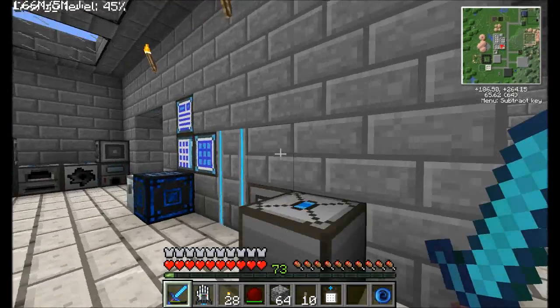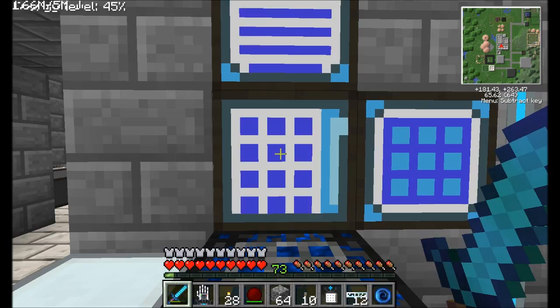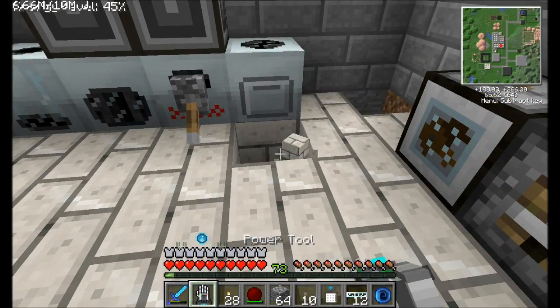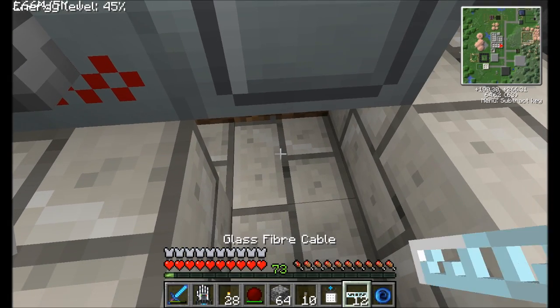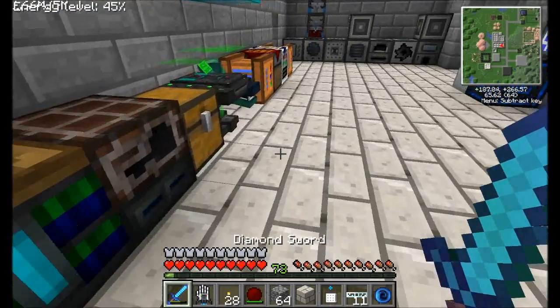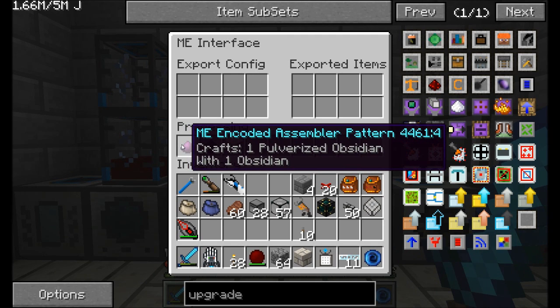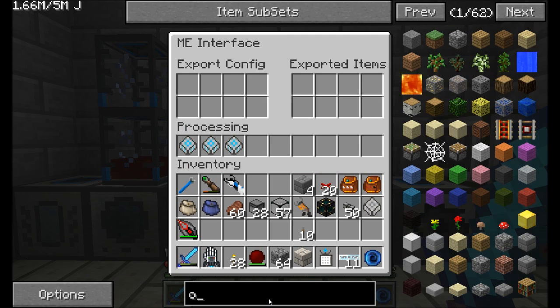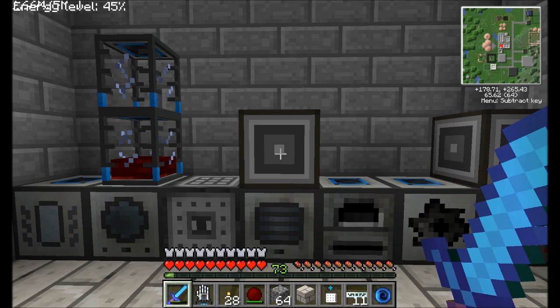Now, all I need is some power. So let's get some fiber cabling here and we will be ready to go. In the past, I've been having the pulverizer over here do everything. But all these recipes — obsidian — I just want to make sure that pulverized obsidian can be made in a macerator. I'm not sure that it can. Only from a pulverizer. That's a nuisance.